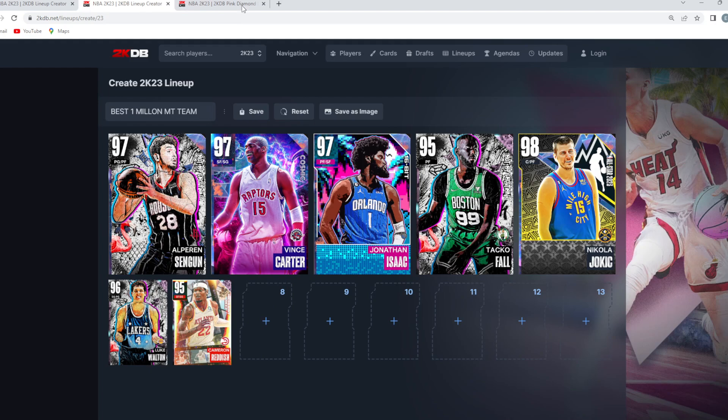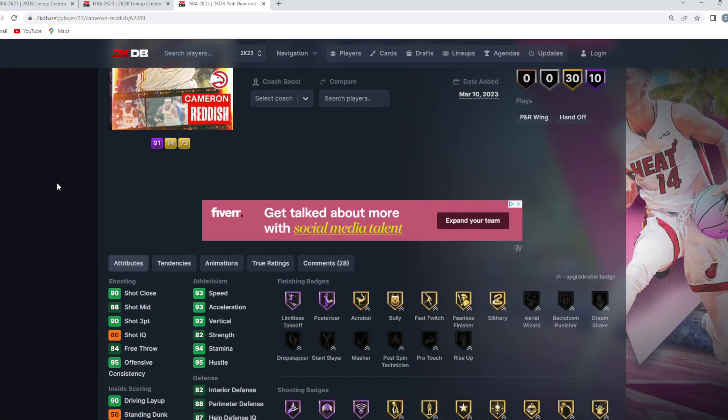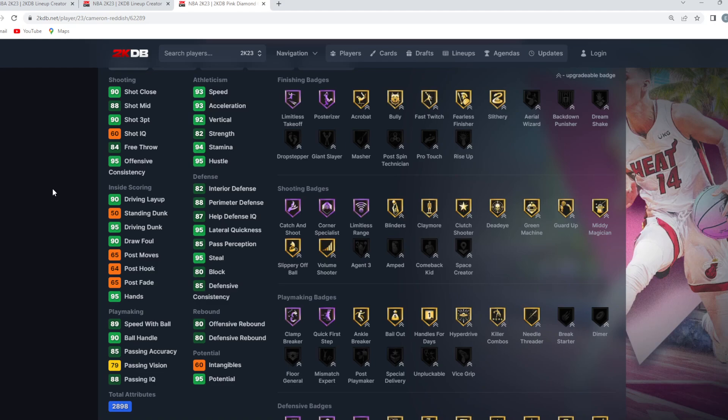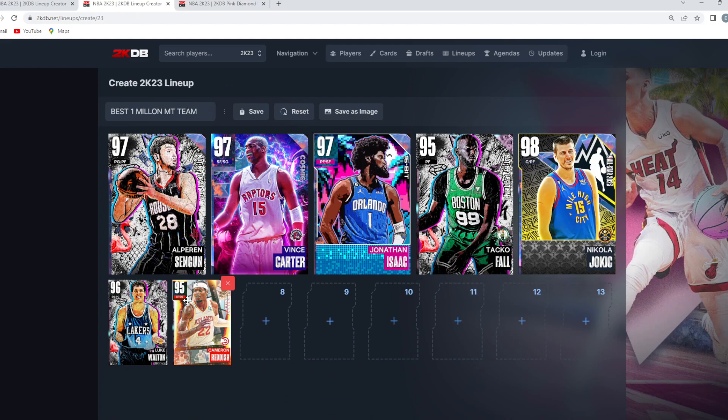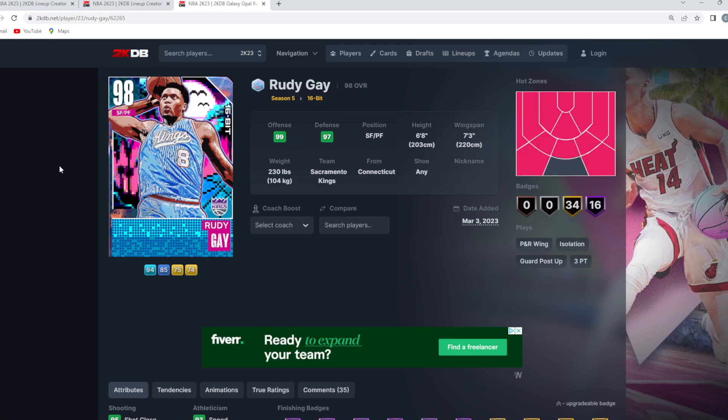For the backup shooting guard we're going with the Pink Diamond Cam Reddish — a six-foot-eight shooting guard with a seven-foot wingspan to keep our bench tall. At backup small forward, I'd consider Rudy Gay or MPJ; MPJ might be the smarter play since he's a bit taller and better offensively. Rudy Gay is still a great offensive running small forward at six-foot-eight, paired nicely next to Cam Reddish and Luke Walton.